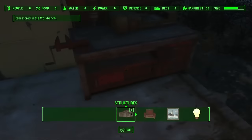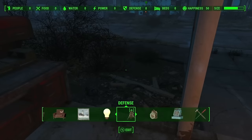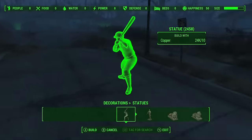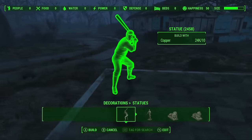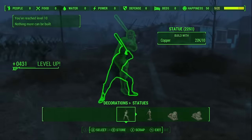Once you have a substantial amount of copper — here I have a few thousand — begin the XP glitch. The XP glitch is incredibly simple. Go to a settlement that you don't really care about; I'm using Sanctuary since I'm never going to play this character again. Go to a settlement you can fill up easily and simply build as many statues as humanly possible until the settlement won't let you build anything else.